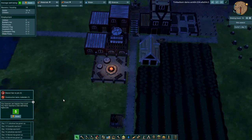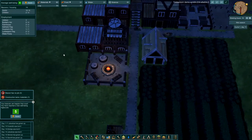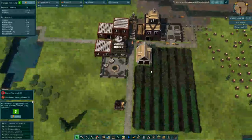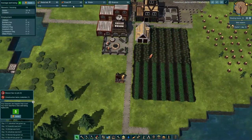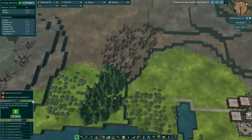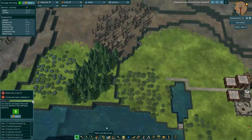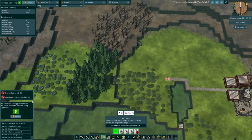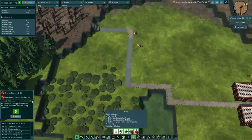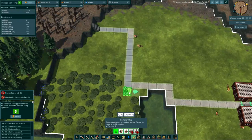Our beavers are pretty happy. We've got 14 total — I think some are starting to produce kids, which is good so we can expand faster. Our food is way down. Let's build a path up here so we can get those berries on the hill. We'll put a gathering flag up there and then delete the old one so that beaver moves a little bit closer.